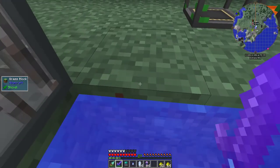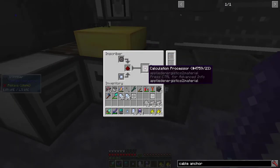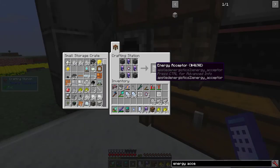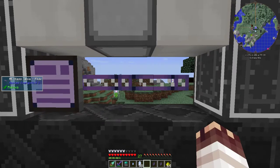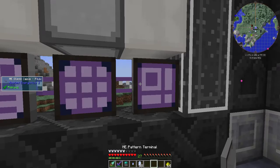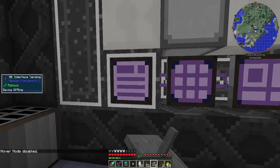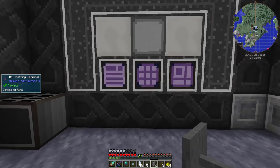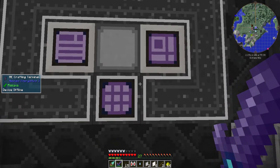Pure crystals achieved! First off, the ingredients for three calculation processors — three calculation processors, one energy acceptor, two ME crafting terminals, and a pattern terminal. A few cable anchors and some cable facades. Sadly, there's no connector textures, but it's a small price to pay. On second thought, I like this better.